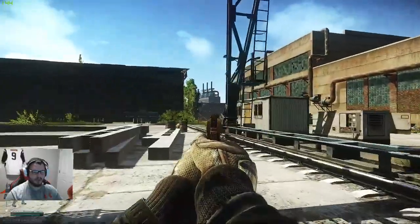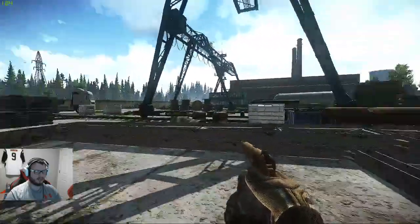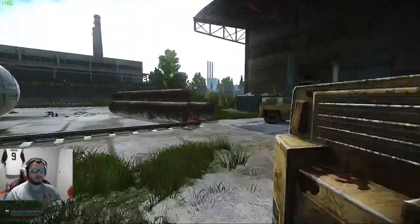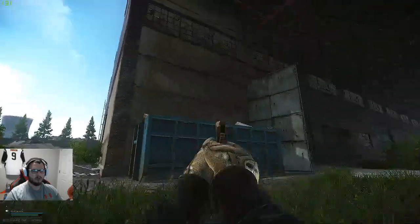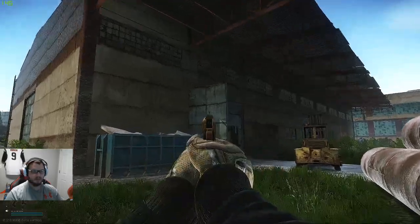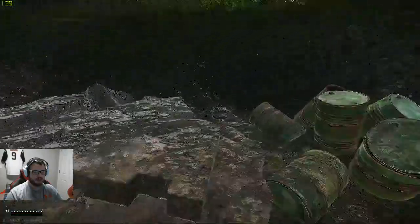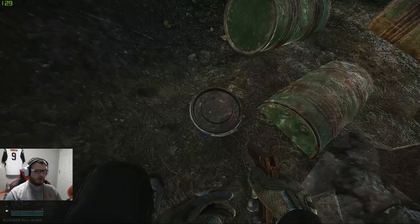Earlier we came through old gas back there — that one on the corner — but to make it easier we came around that way so we could hit them. So here we have storage. We always refer to that as storage. You got power over here, storage, and water filter. And in this big old divot right here, you got a barrel cache.